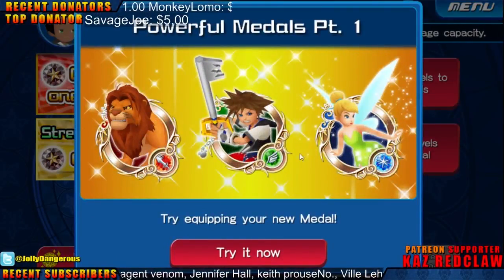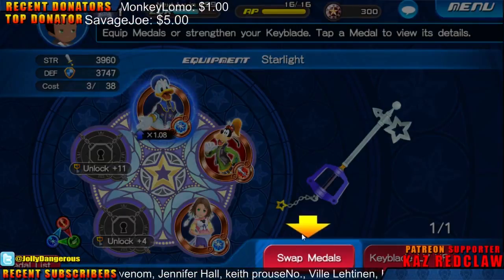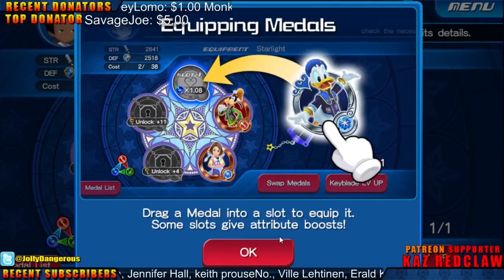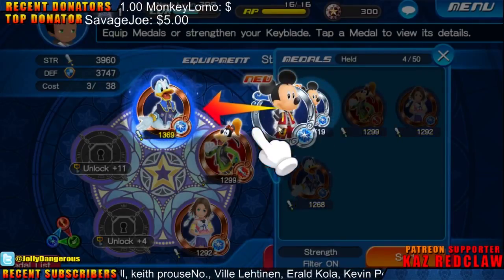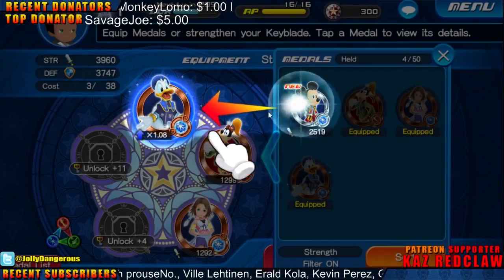Powerful metals, part 1 — try equipping your new metal. Swap metals. Drag a metal into the slot to equip it; some slots give attribute boosts. I want to switch with this one because it's weaker.